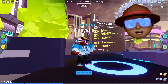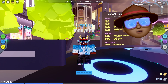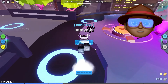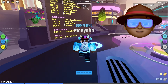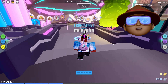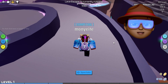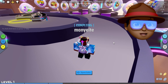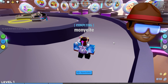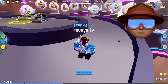Hey guys, today I am back playing more RB Battles. My name is Man Yeti. So we are back playing more RB Battles, and in this video we will be getting DJ's Green Bit slash his Dynamic Dashers. So this is going to be the hardest one to get, and those of you who have already done it know that as well. So basically, first we have to go to Piggy, get a hidden badge, then we have to go to Arsenal, get another hidden badge, then we have to do a boss fight, and then you get it.